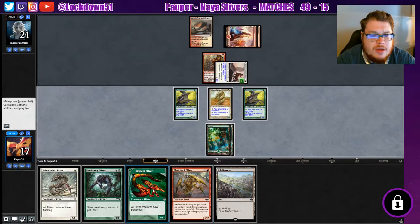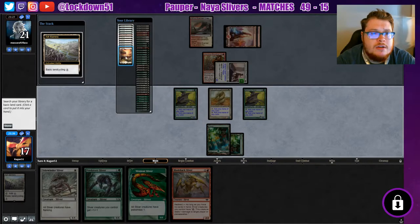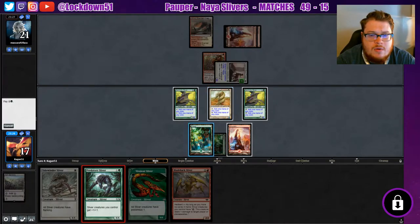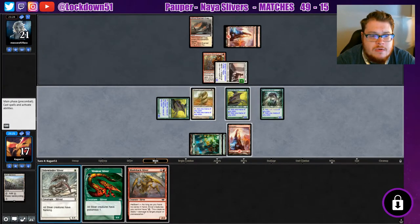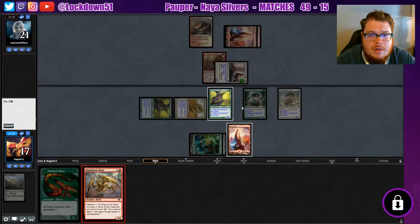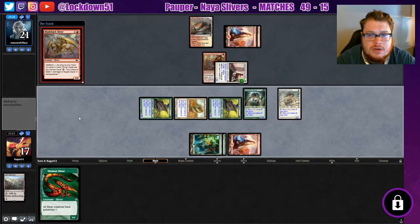Ash Barons — do I want to Ash Barons this turn? I guess I will. Should we grab the mountain? Yeah, I guess we'll grab the mountain. Now we'll play our guys. We'll get it running, just empty as much as we can here. I'll play the Bladeback because he's a big boy, good defense in case we need to start blocking potentially.